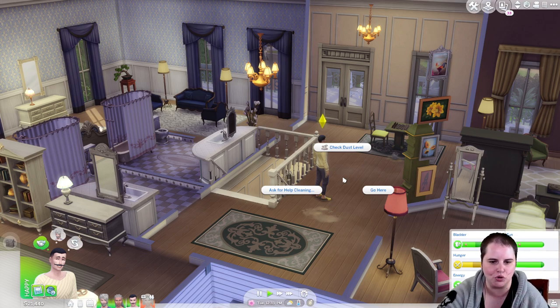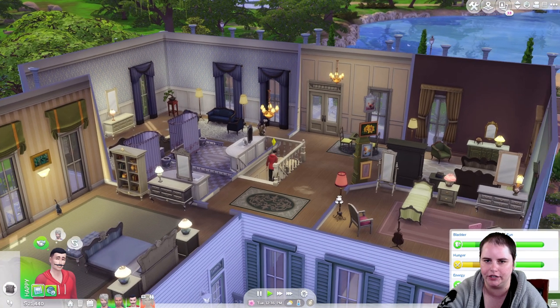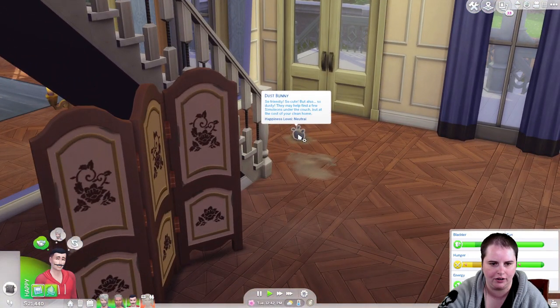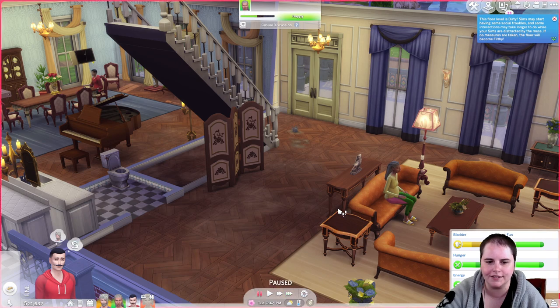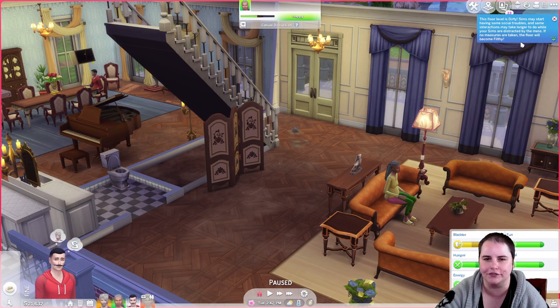Now that my floor is dusty, my Sim can click on the floor and choose 'ask for help cleaning,' asking one of the other Sims to help them clean this floor. Each floor of the home has its own cleanliness level — this floor level is dusty, but the upper floor could be clean or dirty. You could have a filthy basement and a clean upper floor. It kills me because, just like with everything in The Sims 4, it was a good idea and it was poorly executed. I love the idea of the house getting dusty and Sims having to vacuum it, but the bad animations and stupid dust bunnies just kind of kill it for me.